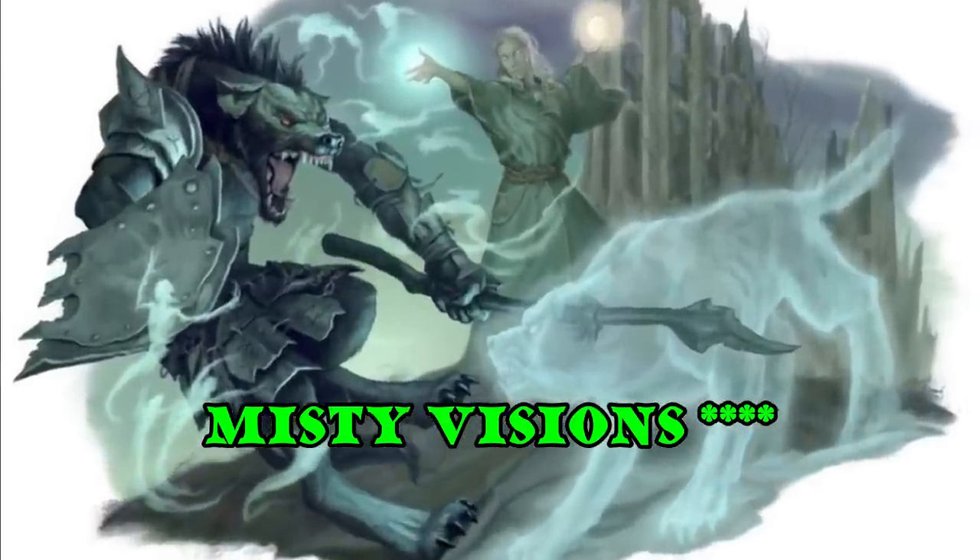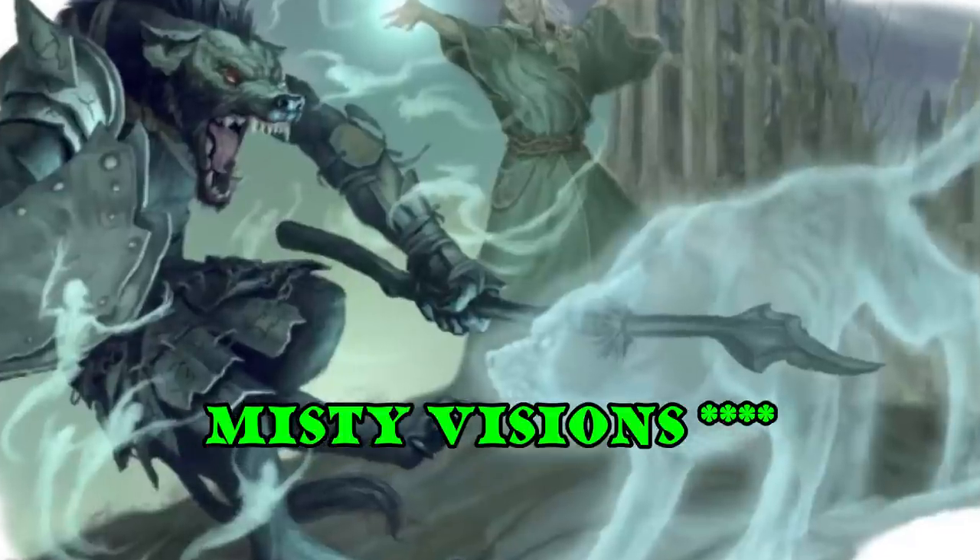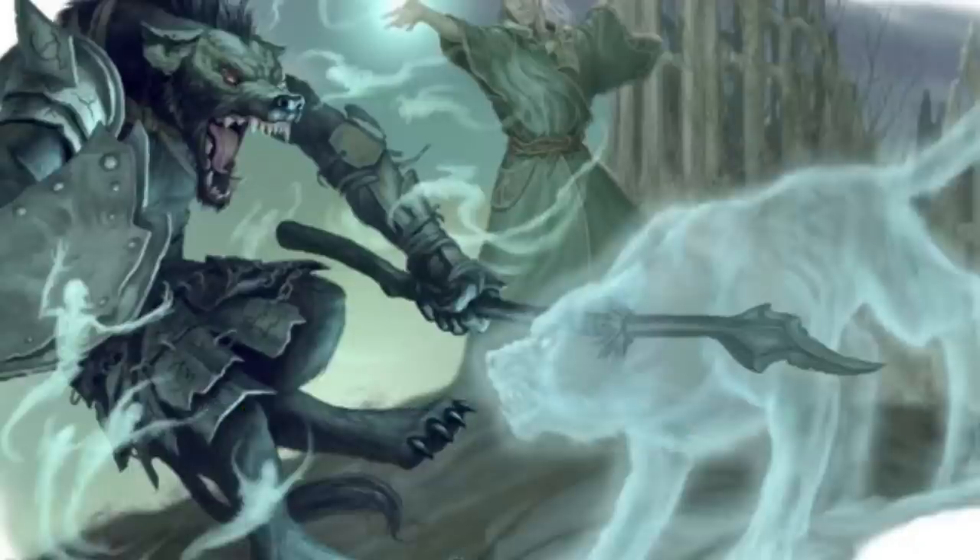Misty Visions allows you to cast Silent Image at will without expending a spell slot or material components. Silent Image is a reasonably good spell, so casting it at will is pretty good. The thing to keep in mind is Silent Image uses your concentration, so it will interfere with things like Hex. But if you take Misty Visions you're probably using it a lot and forgoing concentration spells like Hex in favor of it. In those cases it can be pretty effective. Green ranking.